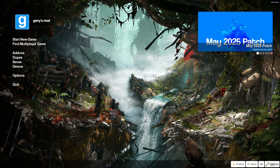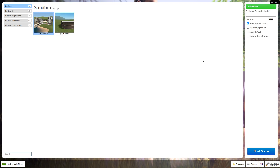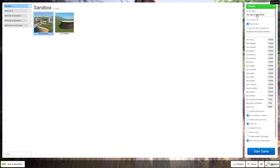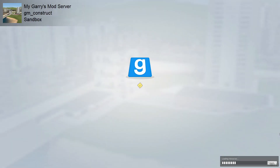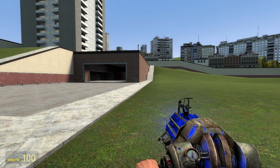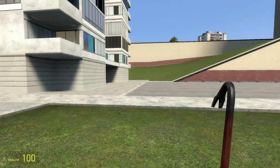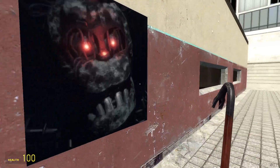So let's start off with step one. We're going to start a new game — we need at least two players, so set up two players and make sure that people can join you. Play on any map; I'm just going to use GM Construct as a demonstration. Wait for it to finish loading.